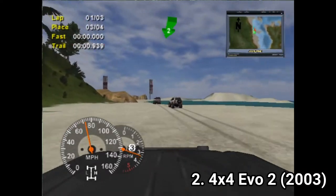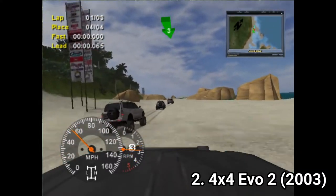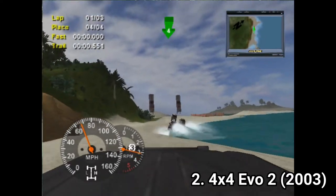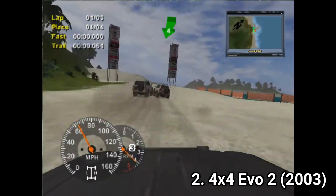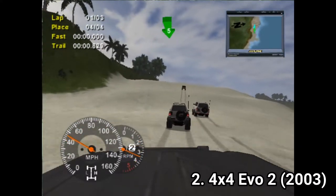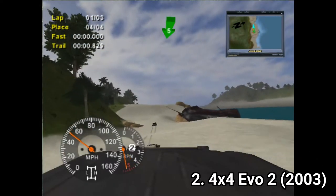In free roam mode, you can explore the big maps and even find shortcuts needed to win races, so that when you race, you already know where to take the shortcut. Exploration isn't a must — you can win races just by staying on the road and following the arrow. But it's fun to explore the surroundings and drive on the big tracks.